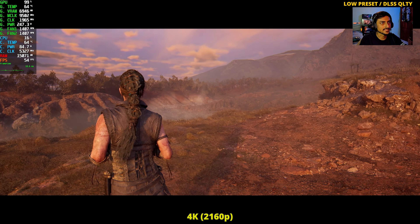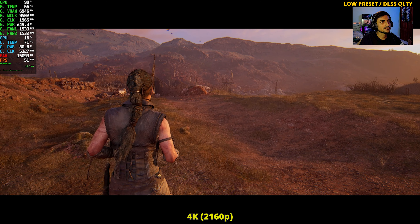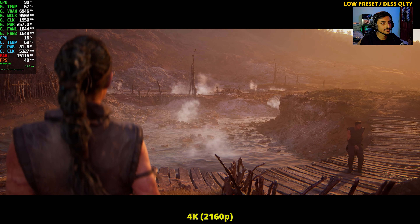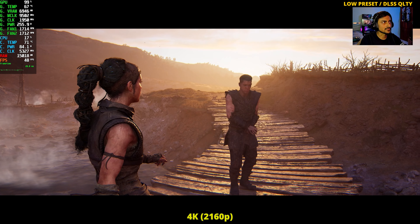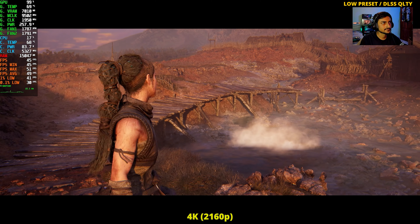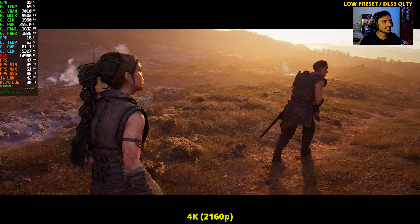It seems like we have to use DLSS in every setting at 4K — if low native is like that, forget about medium and high. The best thing about 4K is that the smoke effects don't look bad with DLSS. Even at distance they look pretty fine — they don't look pixelated like at 1080p and 1440p. We're getting 50-49 FPS, averaging around 48.